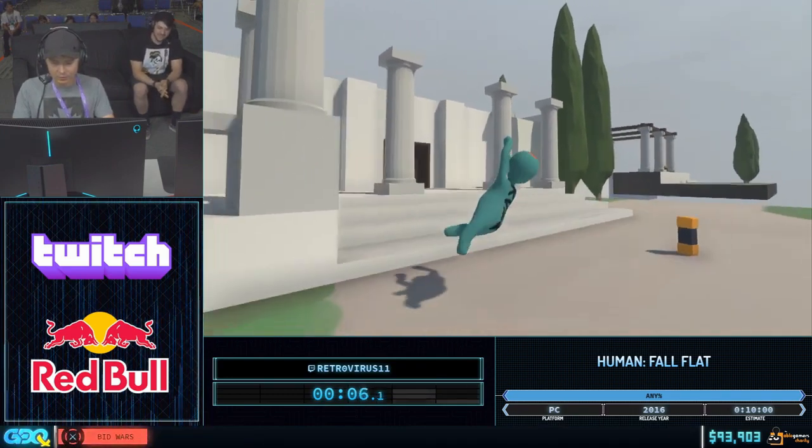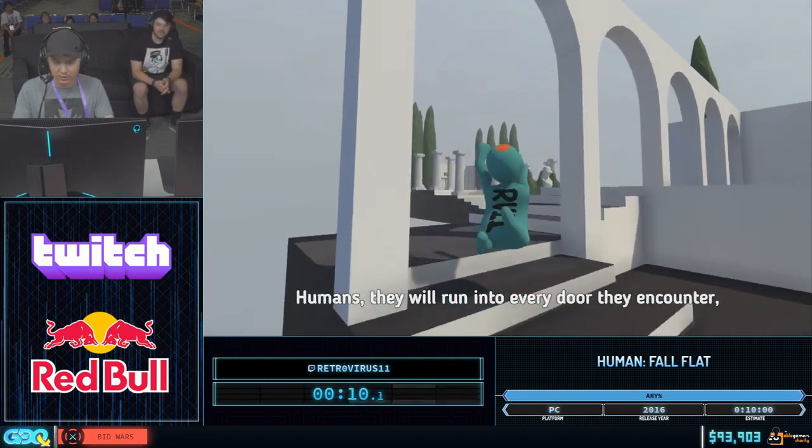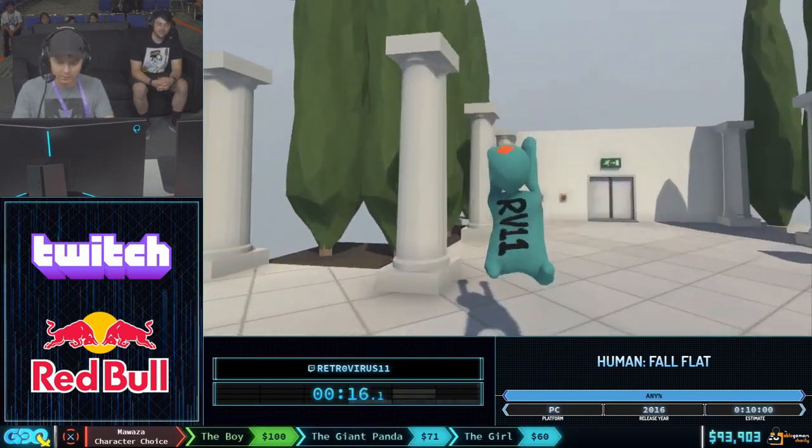So this first level is just stair RNG you've got to deal with, because stairs have RNG in this game. Sometimes they'll take your speed away, sometimes they'll just make you fly off the map. Yeah, it's pretty rough.